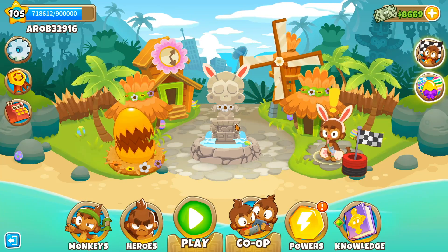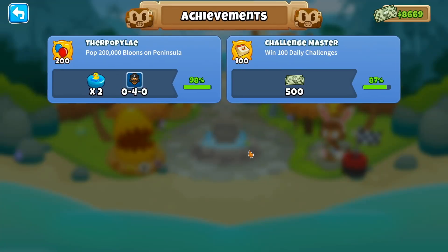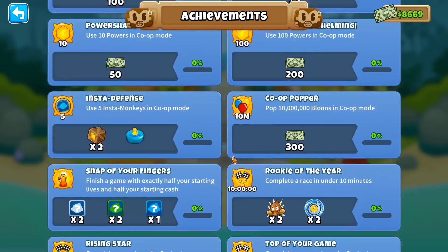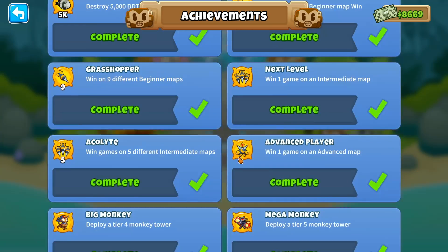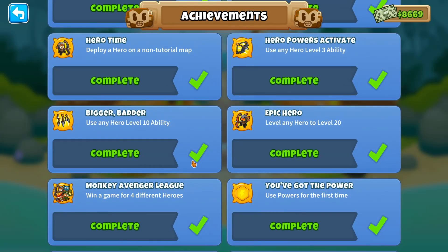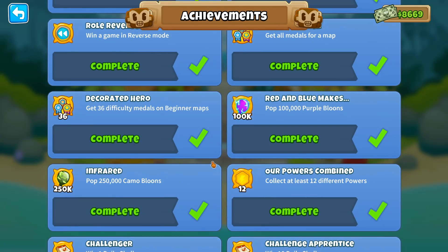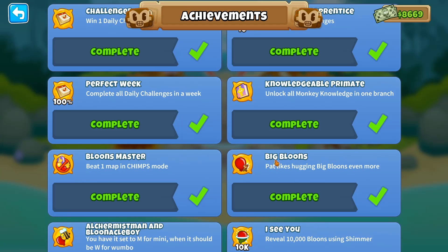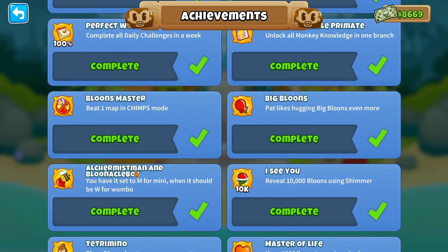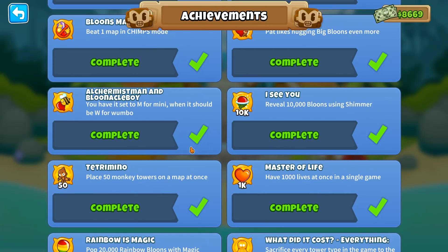What is up guys, it is Alex here playing some Balloon Tower Defense 6. I'm going to go over a quick couple of Easter eggs. The three Easter eggs I'm going to be working on — I've already done them, I'm just here to show you all — are the Balloon Master Alchemist, Balloonicle Boy, and Golden Ticket.